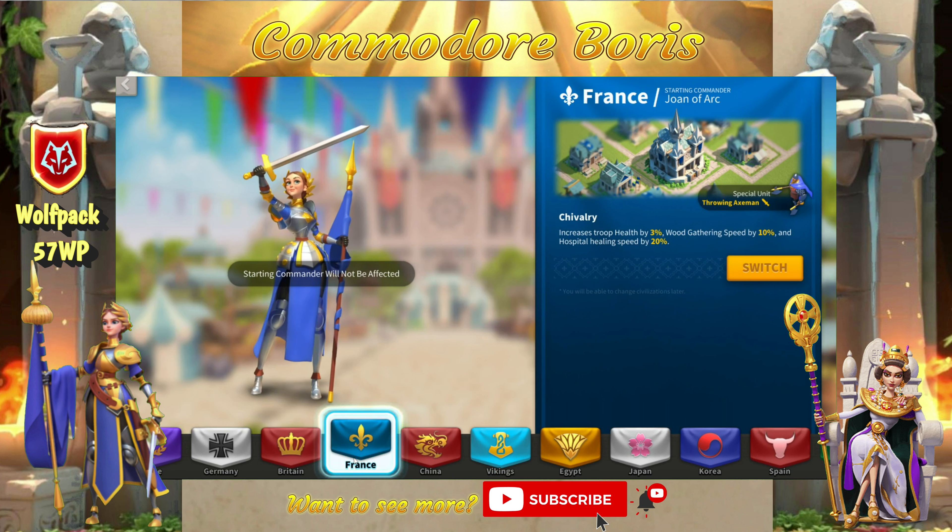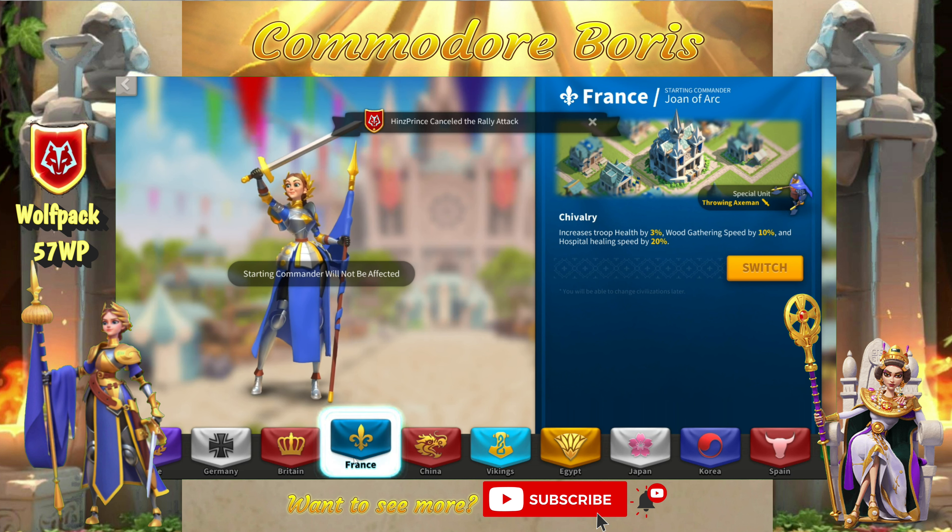For France, you get 3% troop health — which is all troop health, not just infantry — 20% wood gathering speed, and 20% hospital healing speed. This is the keystone field infantry civilization. The special units are all about health, and that health bonus applies to all your troops. The 20% hospital healing speed is super significant as well. A lot of rallies and garrisons will use France too because the health is just so overwhelmingly strong.